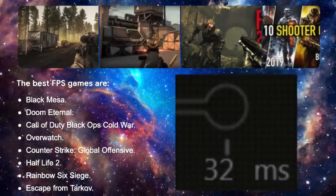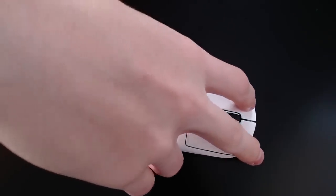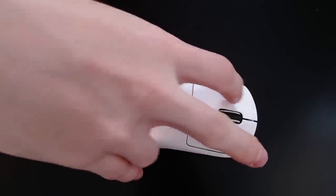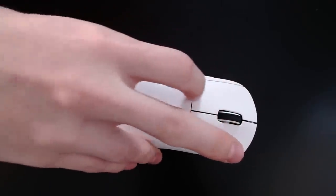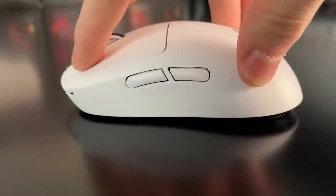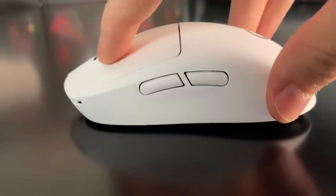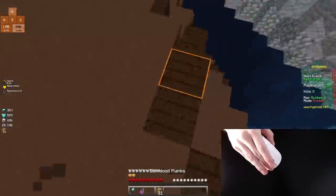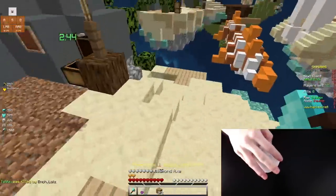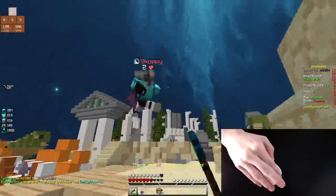The most ironic thing about the G Pro Superlite is that it's actually good at drag clicking. This mouse can drag click wonderfully — its surface texture is insane. I'm able to drag click consistently all the way down the switch without any issue. This is one of the best non-drag-clicking drag-clicking mice in the world. Imagine if this mouse had adjustable debounce — it would be the most popular mouse in the world for Minecraft and gaming in general.